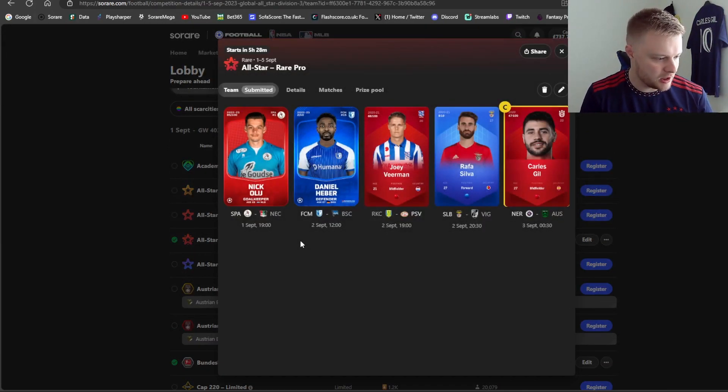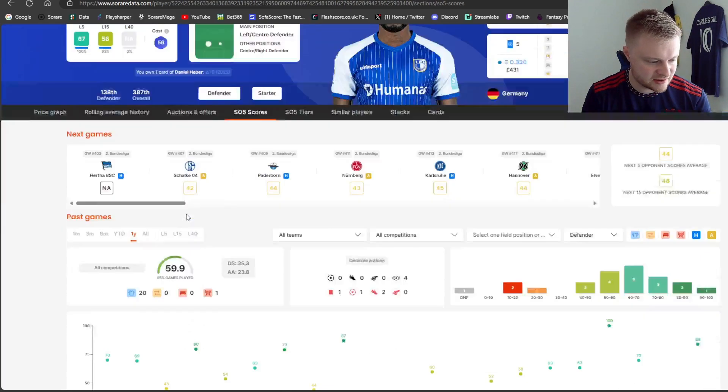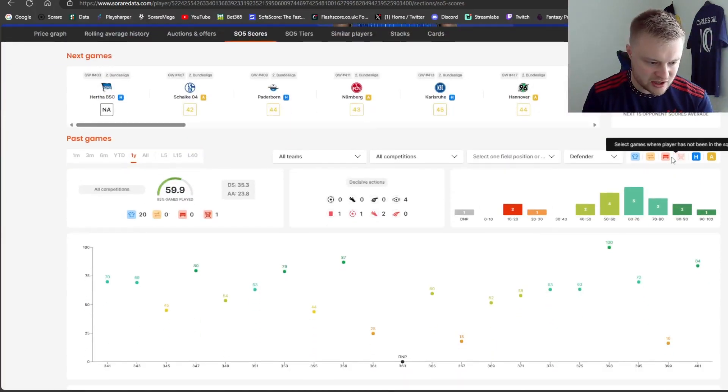The next lineup I've already done - I'll show you my all-star rare pro now. I've got Veeman silver and Gil as captain. Some nice easy fixtures and home games here - Veeman's got a nice away game for PSV and Gil is captain just because of the penalty threat. He's quite reliable in that department.